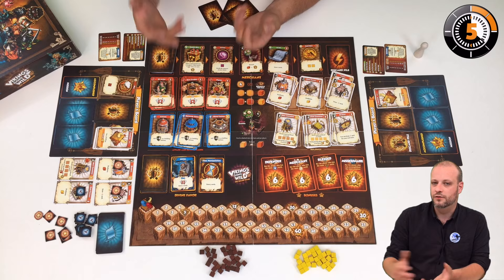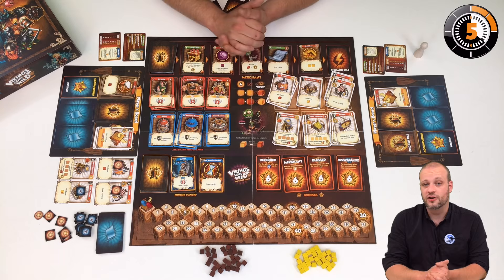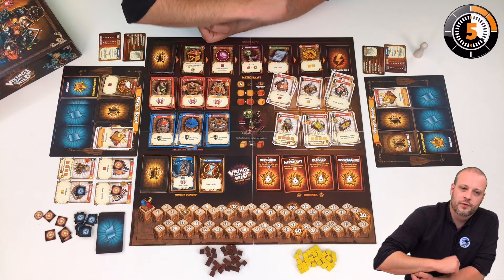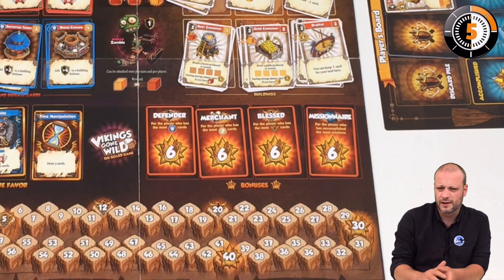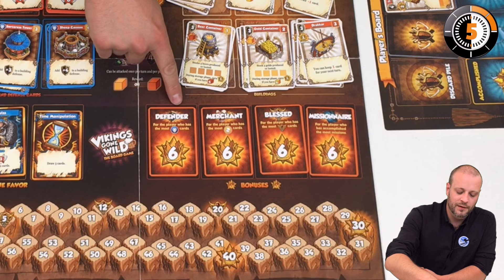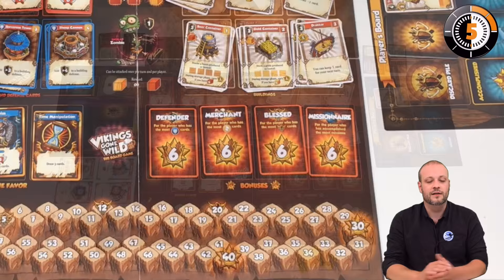We play like this — improving our deck, producing resources, and developing permanently — until one player reaches 30 or 40 points on the score track depending on player count. That triggers the end of the game; everyone plays one last turn, then we look at the score track and add majority bonuses. These bonuses are drawn randomly at the beginning of the game — there are about 12 to 15 different ones and you get only four per game. For example, a defender bonus gives six points to the player with the most defense cards.